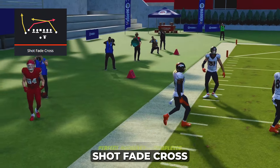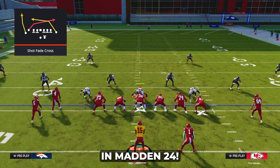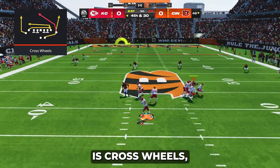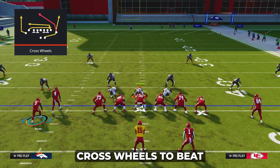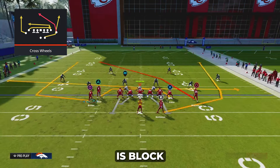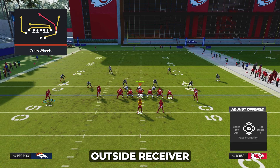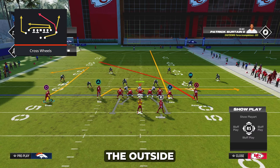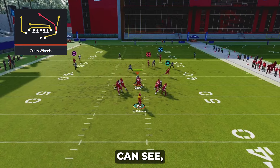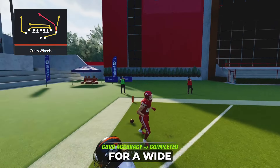In general, shot fade cross is probably the best zone beater for a deep bomb in Madden 24. The next play we're going to be covering is cross wheels, which is the perfect play to work alongside shot fade cross. To run cross wheels to beat cover four, all you have to do is block your running back, streak your tight end, motion out your square receiver, and put them on a comeback. This comeback brings down the outside corner, leaving the deep outside crosser wide open for a touchdown, as you can see when I snap the ball.